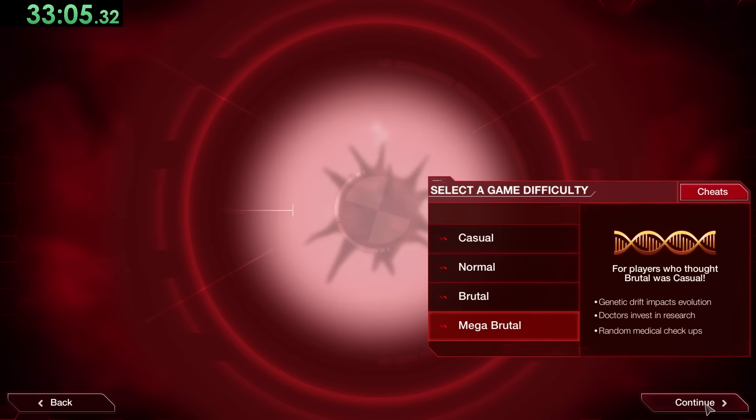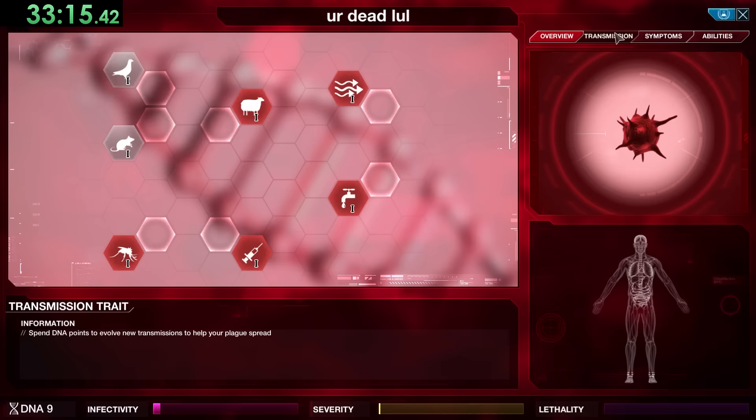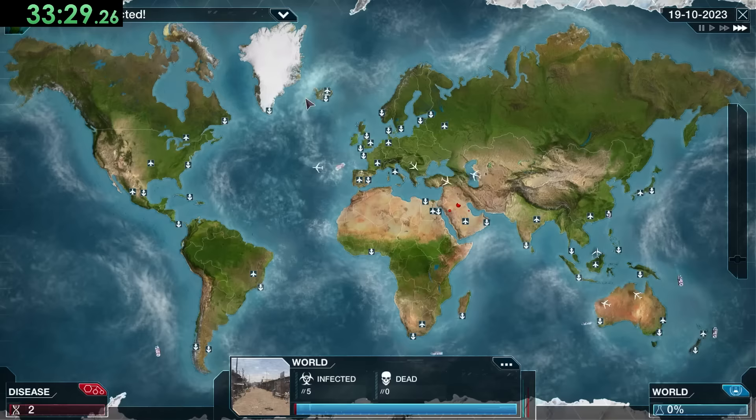Now it's time to go on to the Bio-Weapon. It's really similar to the Nano Virus in that it was created in a lab and accidentally released — this is the final standard plague in the original game, but obviously we still have two more special ones afterwards. The unique ability of this plague is its lethality exponentially increases over time, so it's really easy to get detected if you aren't careful.